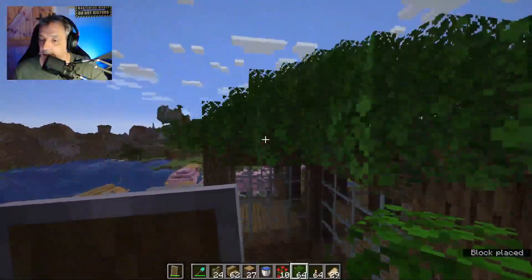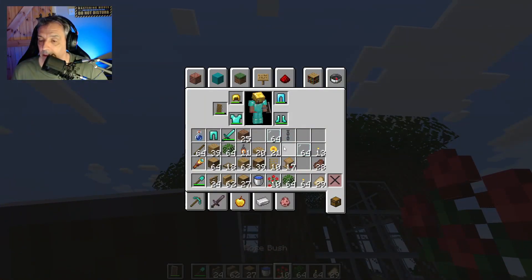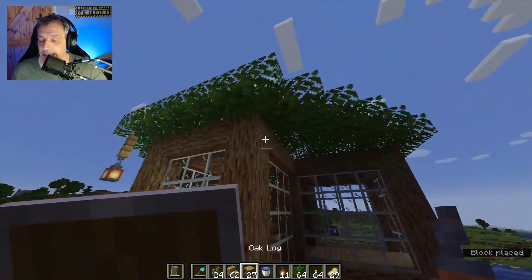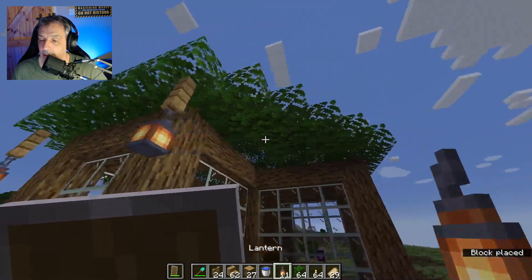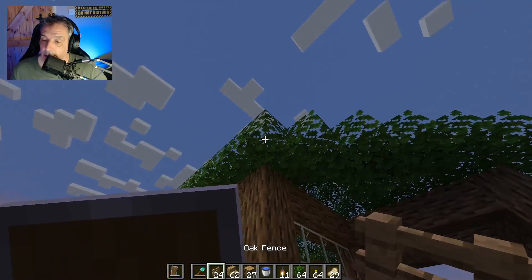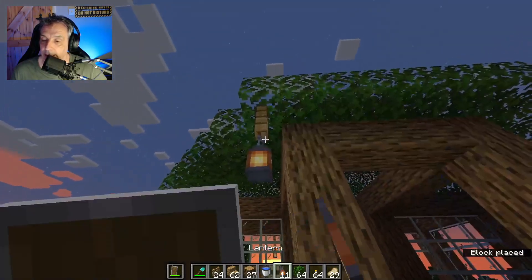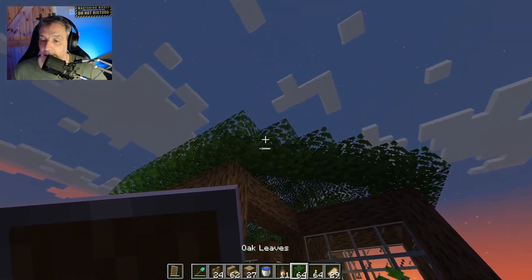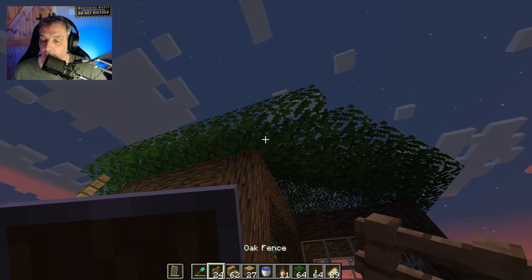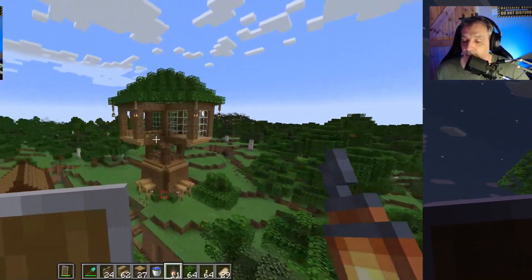The next thing is to decorate with some light and start placing more leaves on the top as well. Get some fencing in here and place some fence with lanterns — you can use chain as well to make it a tiny bit bigger. Place one in each corner to make it look nice. Make sure it's all lit up, and of course you can make as many decorations as you want — that is the point of playing Minecraft. Just break it apart a bit and make it different as you like.